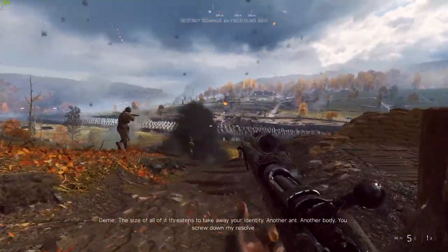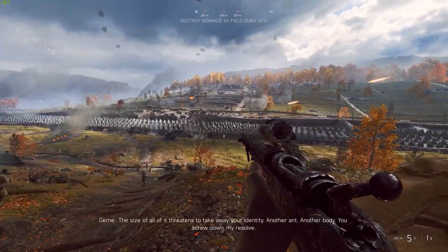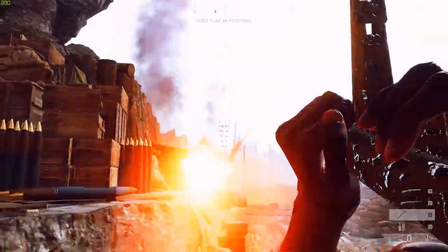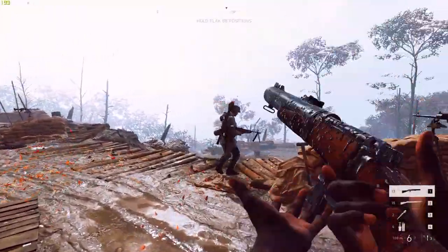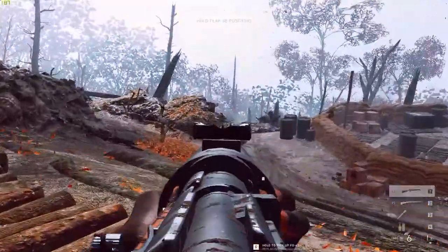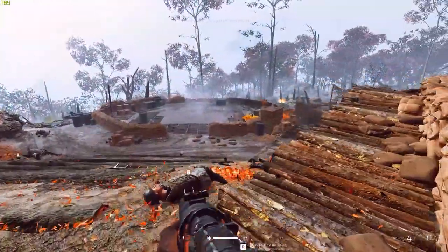We have the initial push into the woods, then out across the Dragon's Teeth fortification and up to the German stronghold, then the linear forest area, arguably similar to Argon Forest from Battlefield 1 but even more linear, where you have to destroy different pieces of artillery, and finally the push up to the chateau.